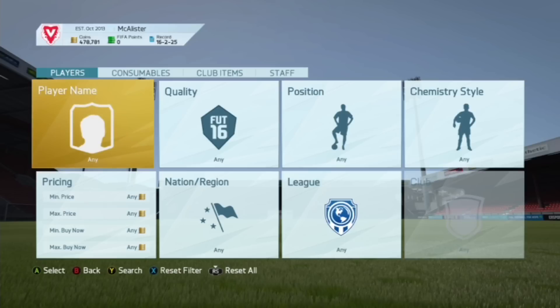Today's trading method is really easy. As the title says, how to make the quickest 10k ever. This method is really easy to do and you literally need about 5,000 to 10,000 coins to get started.